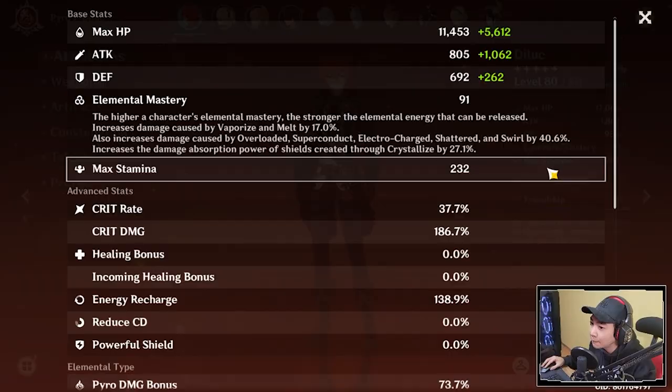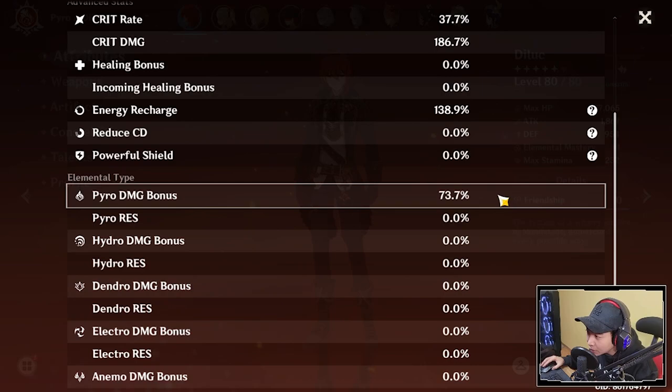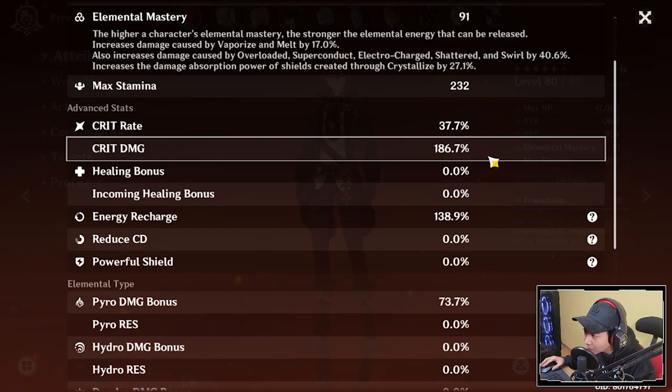For the attributes in this video, my Diluc had a crit rate of 37%, crit damage at 186%, and pyro damage bonus at 73%. The crit damage will change depending on whether I use Wolf's Greatsword or Black Cliff. Right now I have Black Cliff equipped, which is why the crit damage is high here.